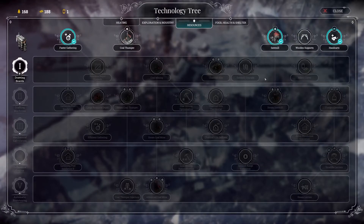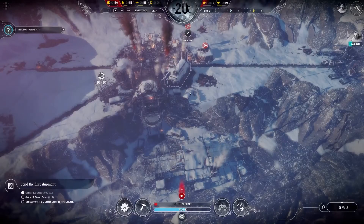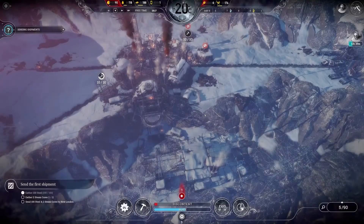Now they're finishing for the day — add new research. Let's have a look at what research we want now. Food, health, and shelter — there's nothing there. I think we're going to go drawing boards and see if we can delve into the depths of some research.